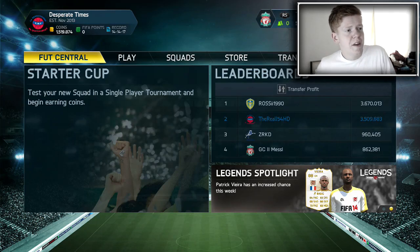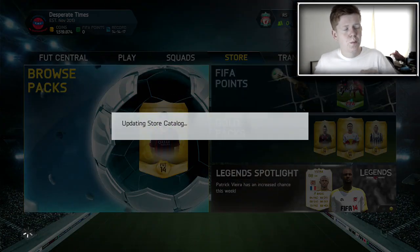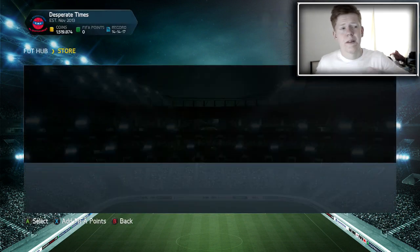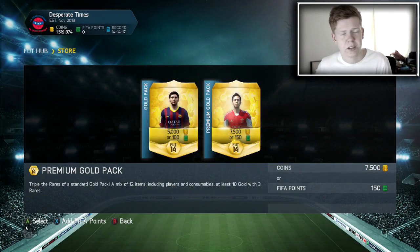Welcome to the 51st episode of the 7-Minute Squad series. Today we are hopefully going to be getting someone good in the pack and building our hybrid. I think we're going to be using the 4-2-3-1 formation — whether the original one or the one with the left and right midfielder is a different matter. I kind of don't want to use the one with left and right midfielders because I run into so many problems with them.